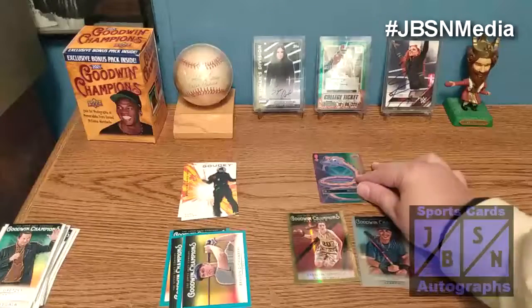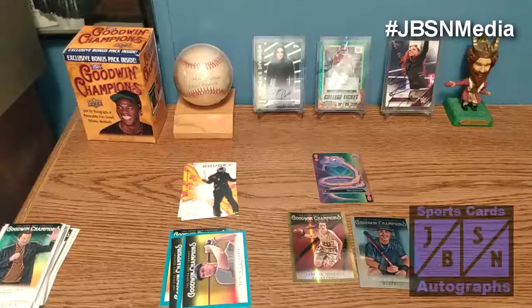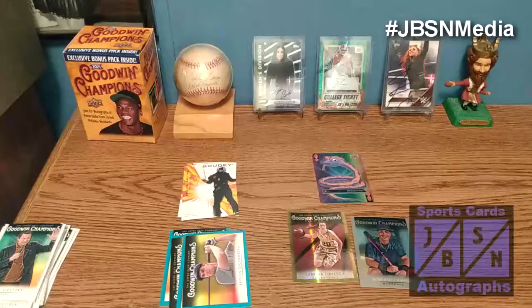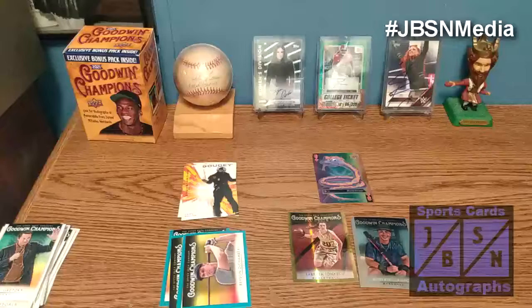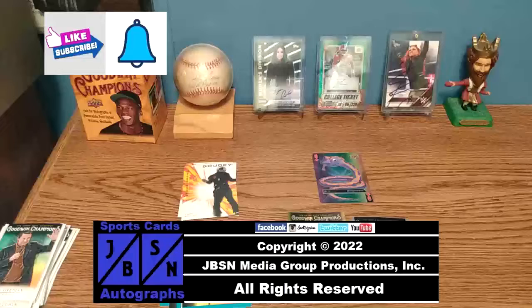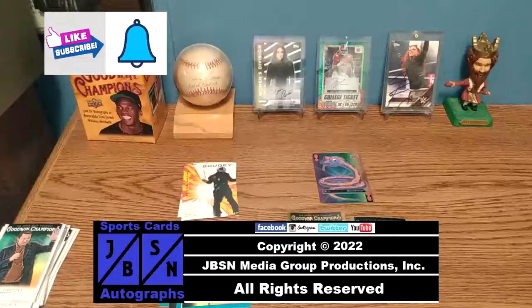Let me know down in the comments section below if you've opened this product and if you've pulled anything — I'd love to read it down in the comments. Be sure to keep your eyes out on the channel for more breaks. Coming up we have Major League Baseball, NFL, NBA cards, WWE cards, and much much more. Thanks for checking out this blaster box break of 2021 Upper Deck Goodwin Champions trading cards. Hope you enjoyed the video. Please be sure to leave a like, sub to the channel, hit the bell for future video notifications. We'll see you next time on the next break. Bye for now everyone. For the JBSN Media Network, this is Jenna Green speaking.